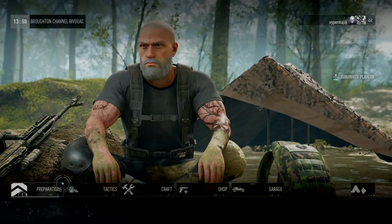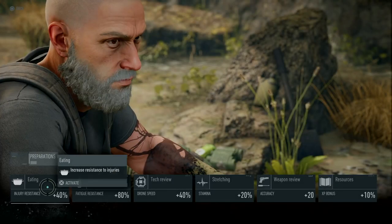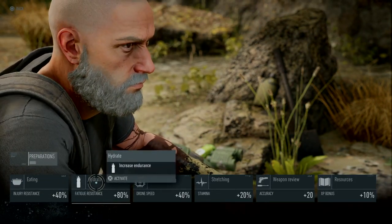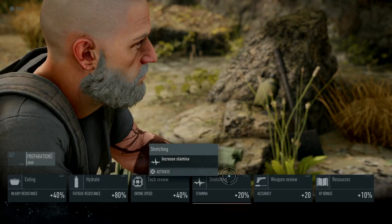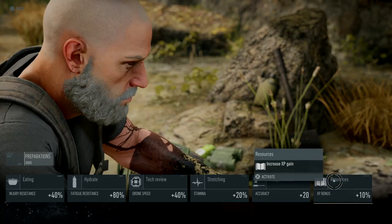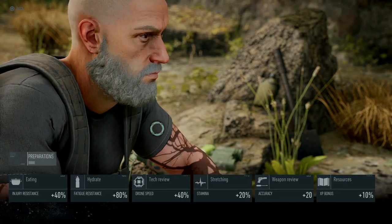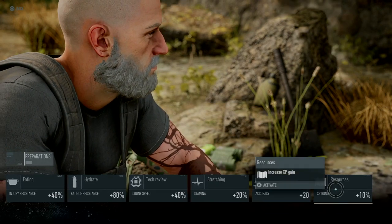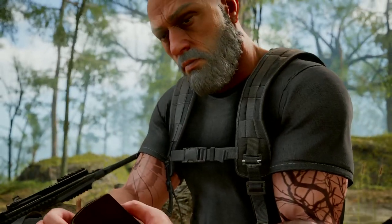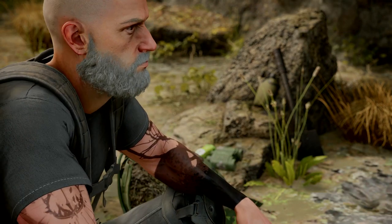A lot of people overlook the buff part. You'll notice across the bottom there's a tab called Preparations, and you can activate different buffs that will stay with you for various amounts of time. I like the resources one that gives you a flat 10% XP bonus. There are different things you can do — if you're having a hard time with accuracy, if you want more stamina, more drone speed, more fatigue resistance, more injury resistance. The nice thing about these buffs under this tab is they are absolutely free. All it takes is setting up the bivouac and clicking on it.